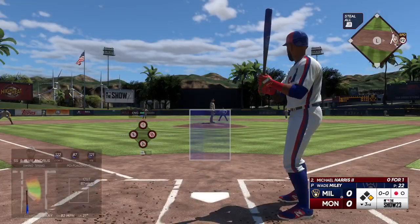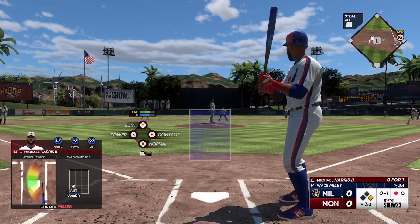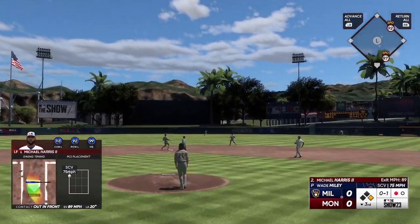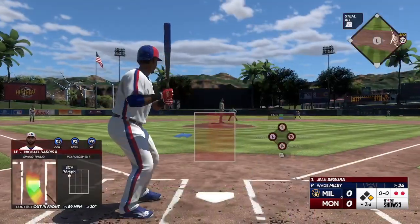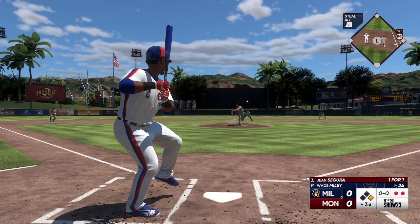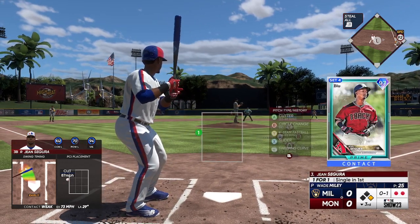The left fielder, number 23, up next — Michael Harris, 0 for 1 so far. He swings and misses — nothing and 1. This to center field, Taylor moving under it — squeezes it, two down. Gene Segura at the plate — really nice swing in his last at bat, shot a line drive into center field. First offering is fouled off. If he's going to steal second, you want him to go early in the count so he's not a distraction to the hitter at the plate — go ahead and get it out of the way so the hitter can focus on the pitch.